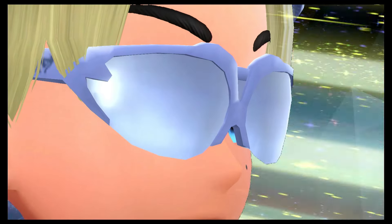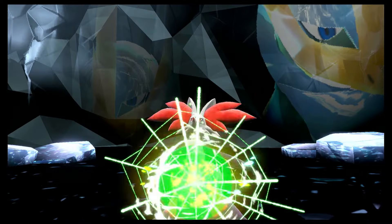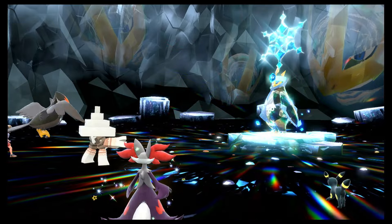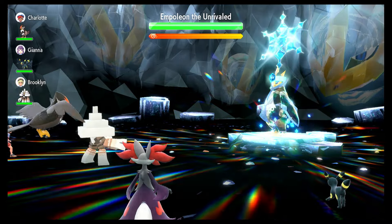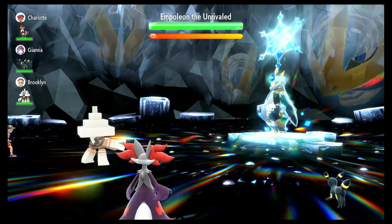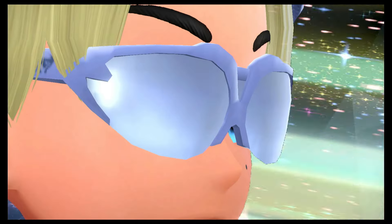A little bit of a PSA: you do not want to have any Pokemon come in that have Intimidate, because when Intimidate goes off it will activate Competitive from Empoleon and he'll get plus two to his Special Attack, basically instantly wrecking your raid. As you can see, that Staraptor used Intimidate and basically completely ruins the raid almost instantly — that Snowscape always goes first and he destroyed everyone but the Delphox. So just keep resetting your raids until you don't get Intimidate.